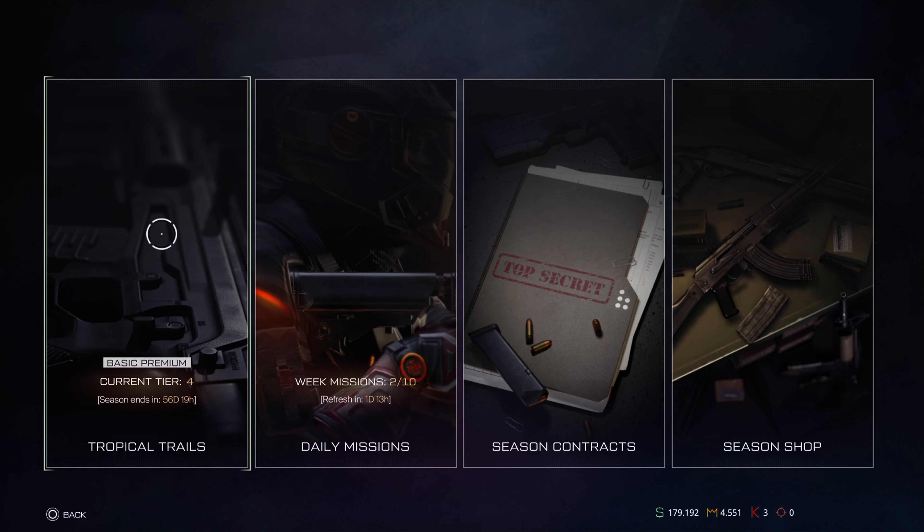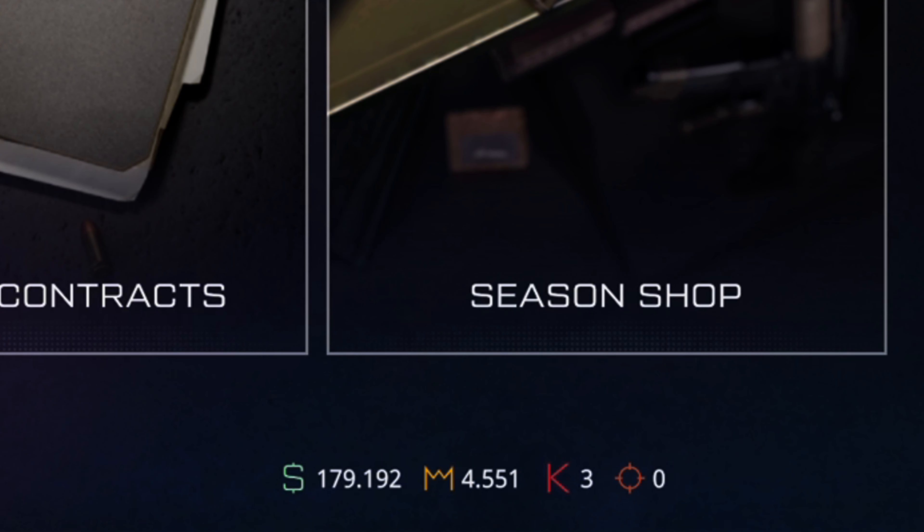We're going to talk about the Power Pass. There are typically two types of ways to purchase the Power Pass — one involves money and the other involves credits. The credits will boost you up to level up way faster than the normal Warface dollars will.